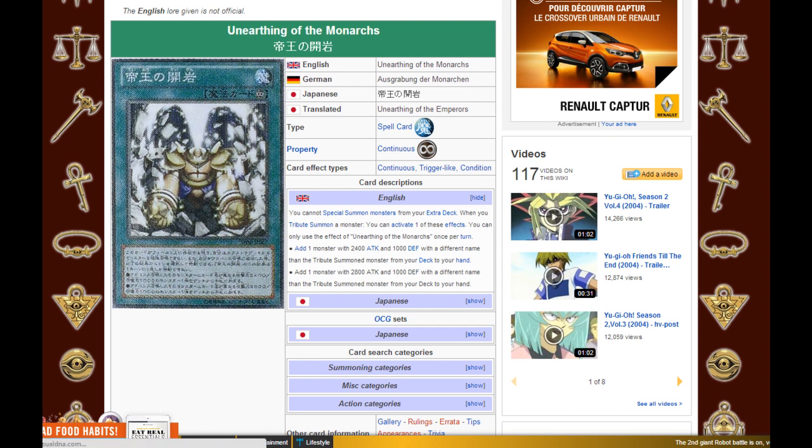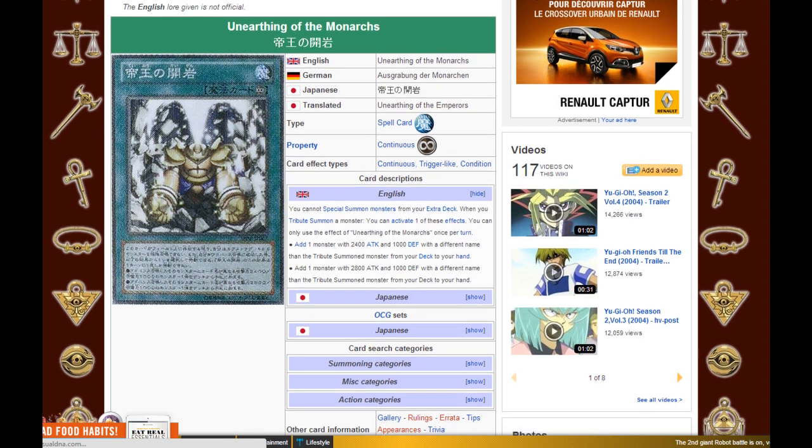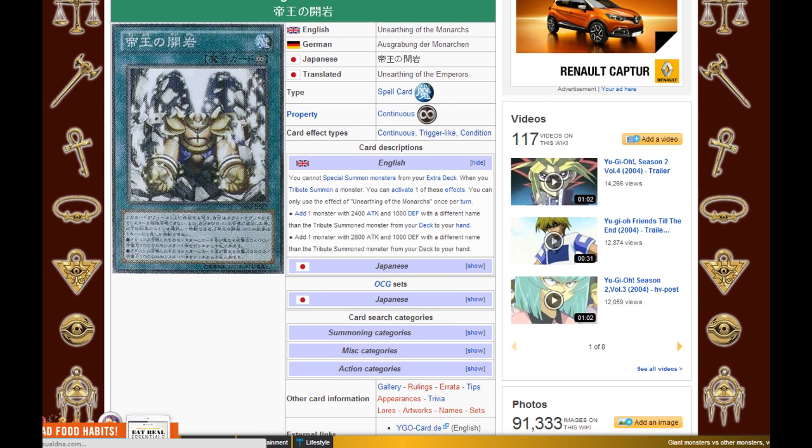So it seems really nice. This means that if you Tribute a monster for Chaos, you can use Unearthing to search out another Monarch from your deck, like Ryza or Mobius for example. You can even search out Darkarm Dragon.